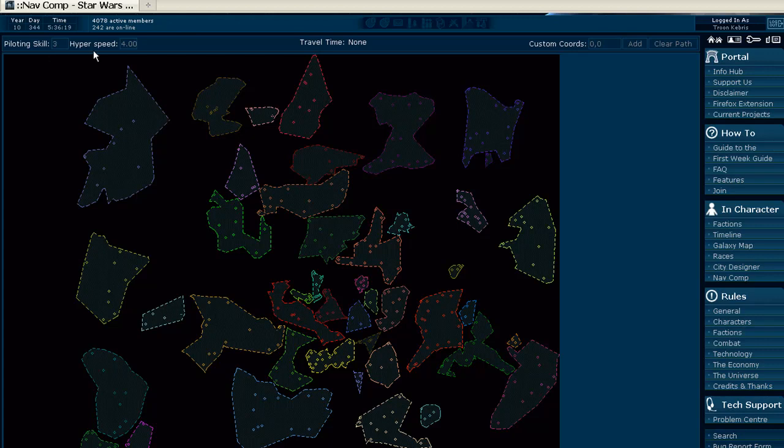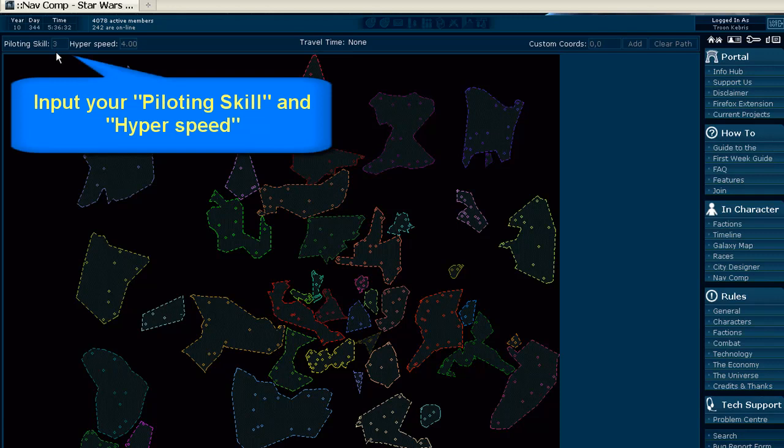At the top you've got all the various inputs that you need to work out your travel time between point A and point B. The first thing you need to know is your piloting skill, which you can find on your skills page. Let's just assume that it's 3 for now, but you can click on that and change it to any number you wish.